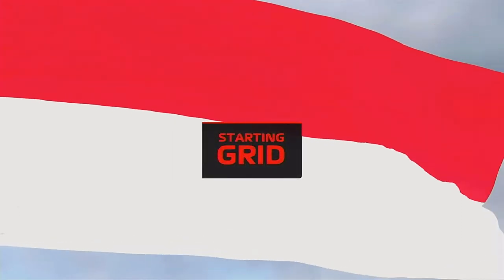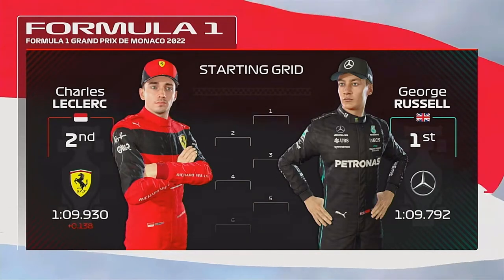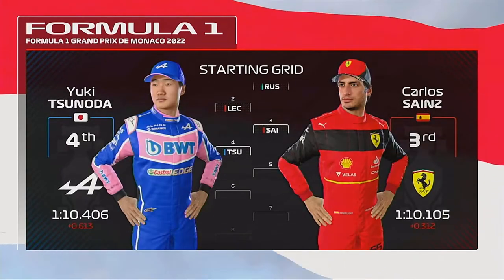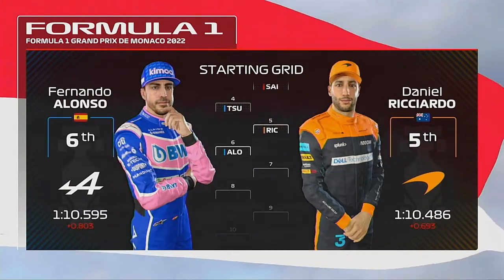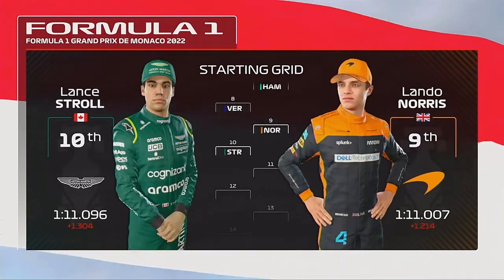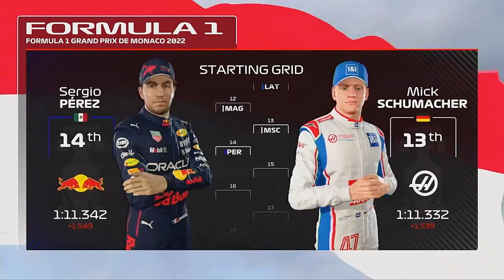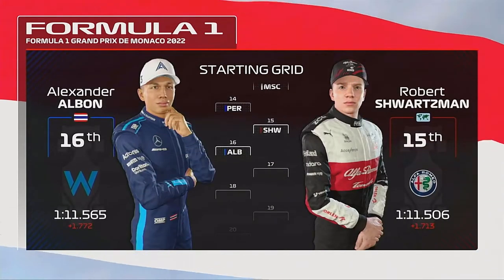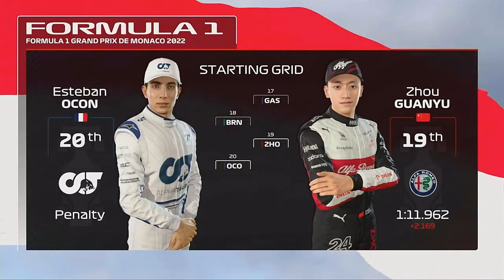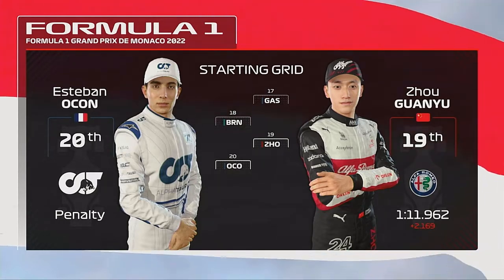It's two miles and 19 corners through the streets of Monte Carlo. Although the average lap speed of around 93 miles per hour is the lowest of the season, the tiny margins for error make it the natural habitat of the safety car. It's time to take a look at our starting grid. George Russell will begin in pole position and it's Charles Leclerc in P2. Then we have Sainz, Tsunoda, Ricciardo, Alonso, Hamilton, Verstappen, Norris, Stroll, Latifi, Magnussen, Mick Schumacher, Perez, Schwarzman, Albon, Gasly, and Brown. Joe and Esteban Ocon line up at the back of the grid.